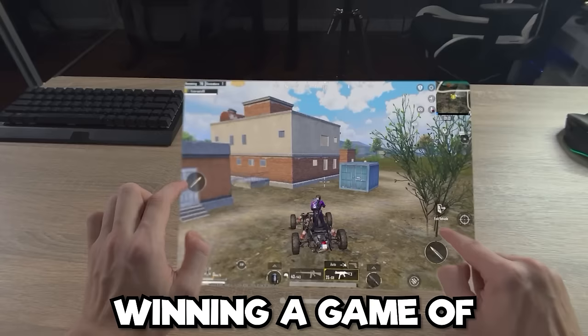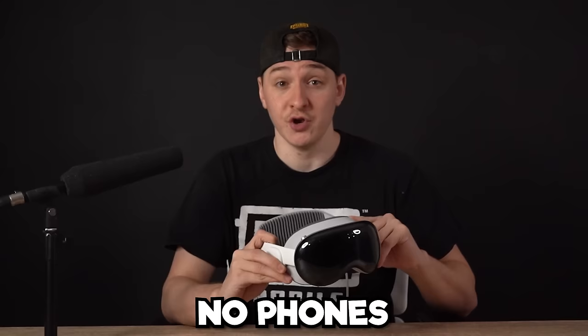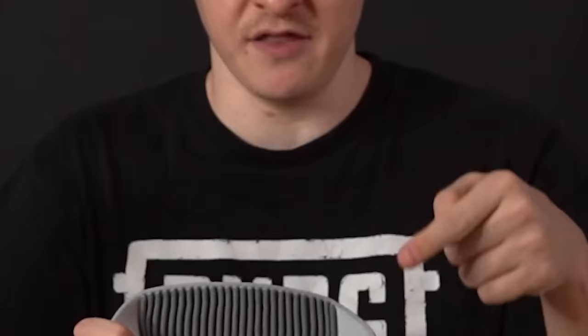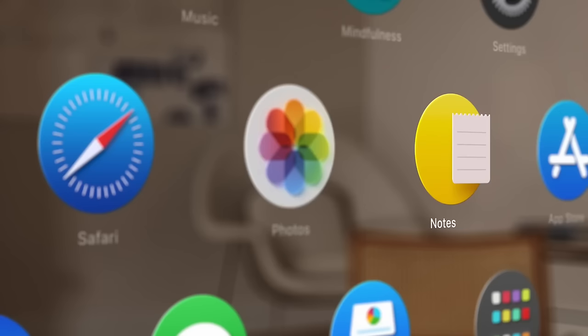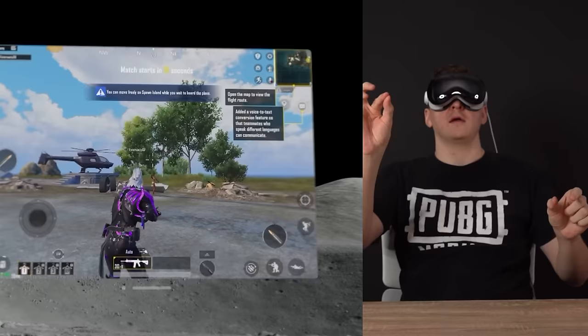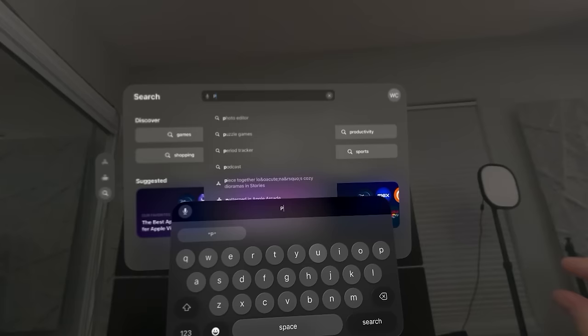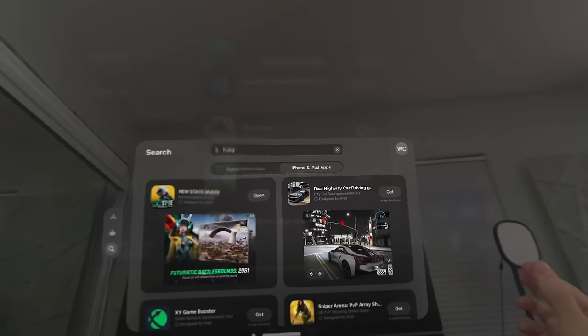Today we're trying to do the impossible: winning a game of PUBG Mobile with nothing but an Apple Vision Pro. No phones, no iPads, nothing but our eyes and this headset. Using the Vision Pro is pretty simple — all you have to do is look around and it tracks your eye movements, and to select you just tap your fingers together. But beyond our eyes and thin air, that's all we're gonna have to use to control PUBG Mobile. Normal PUBG Mobile doesn't work for the Vision Pro, but I found an old version of Chinese PUBG Mobile and downloaded it — and it works. Let's load up the game and see if we can get a chicken dinner.